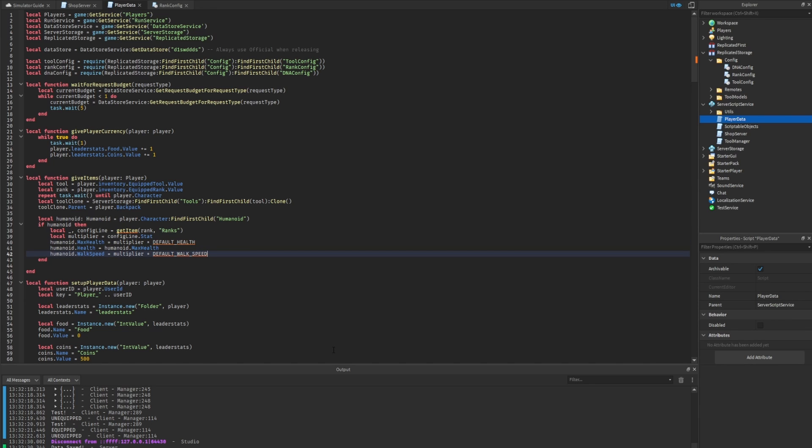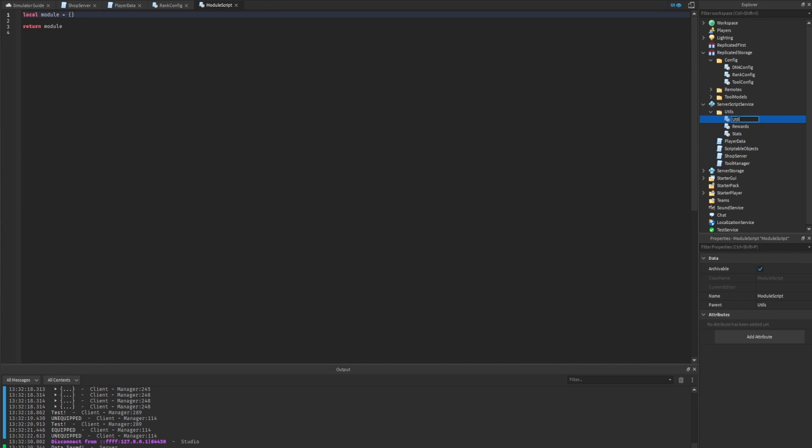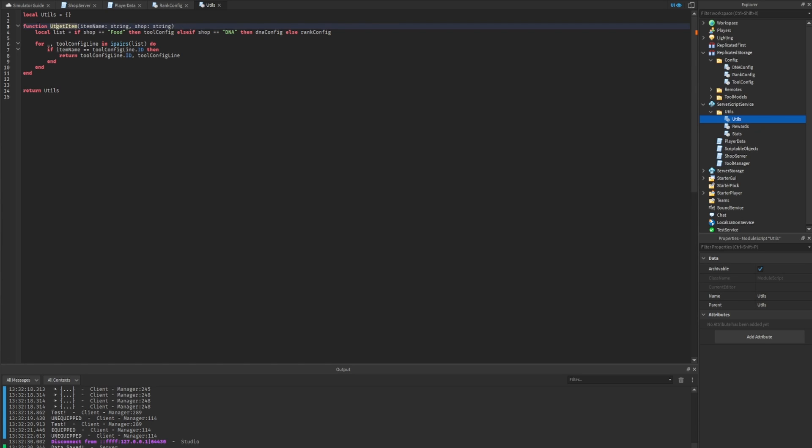We'll create a module script in the utils folder — similar to how we made the rewards and stats modules last episode. I usually call mine 'utils', which holds miscellaneous utility functions not worth putting in their own dedicated module. You could also call it 'shop_helper' or anything you prefer. We rename the module variable to 'utils', return it, then copy the 'get_item' function in as 'utils.get_item'.